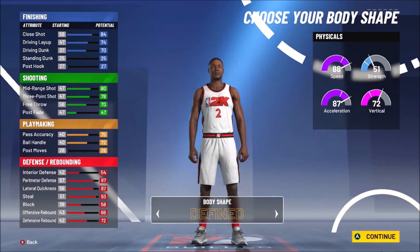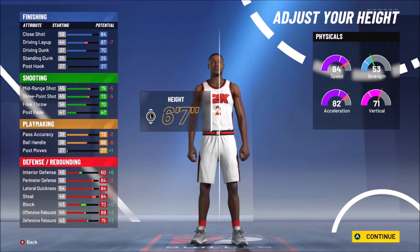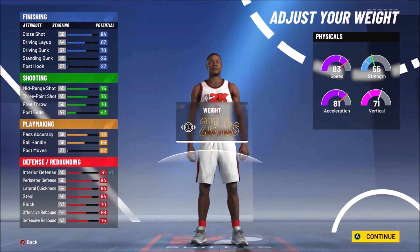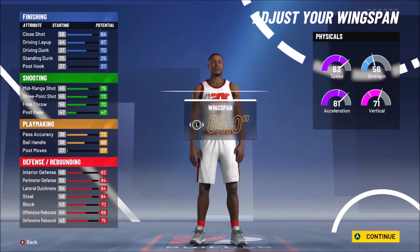Shooting guards start at 6'5 height, so we're starting at 6'5 — bump it up to 6'7, it's Kawhi Leonard. You do drop quite a bit in your ball handling when you do that. We're going to 220 pounds, which is just high enough that we keep the 83 speed. It increases your strength a little bit and increases your interior defense, so that when you max out your wingspan your strength won't drop too low — but you still want that 83 speed because speed kills in 2K.